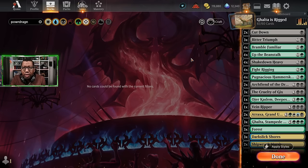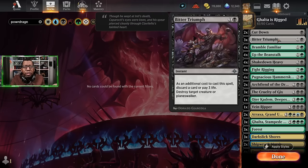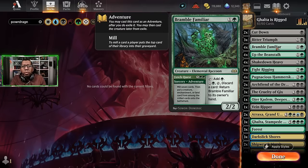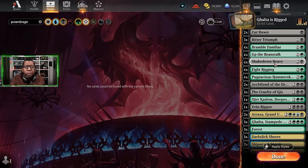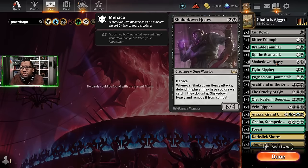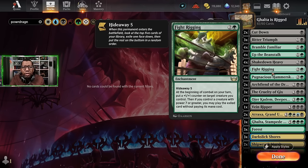We have some Cut Down because mono red and tokens are still a thing. Bitter Triumph is good here because it also lets us put stuff in the graveyard other than just being able to kill things. Bramble Familiar I like because it gives us mana early, but also it's another card we can play off the Fight Rigging which gives us fewer misses — super nice. Up the Beanstalk because we're going to have a bunch of things that cost five or more. Shakedown Heavy because it's the OG three-mana six-power guy in standard, making it easier to trigger Fight Riggings.